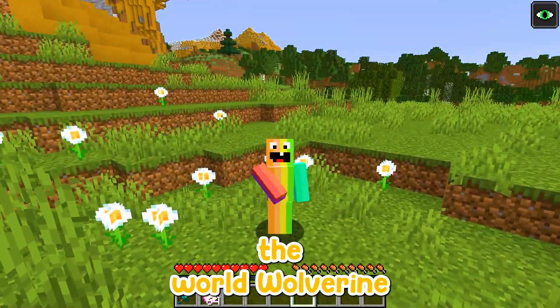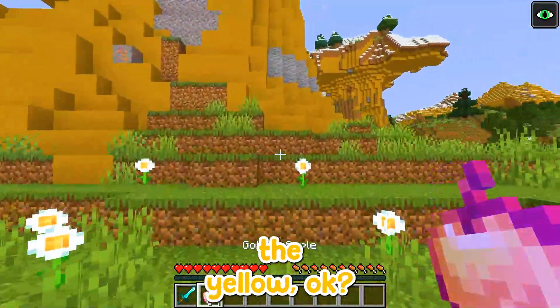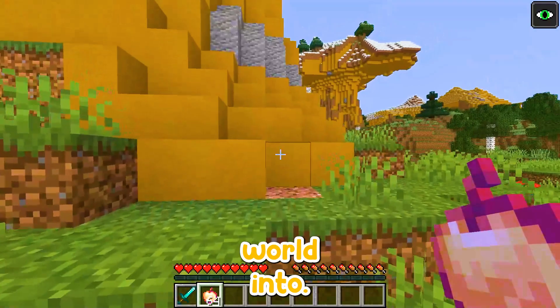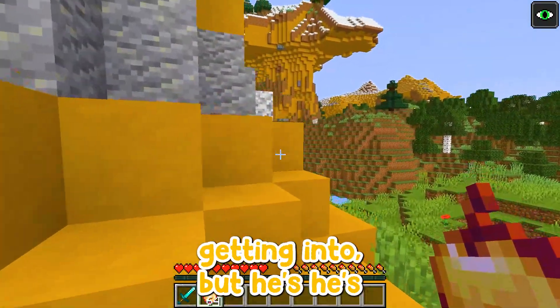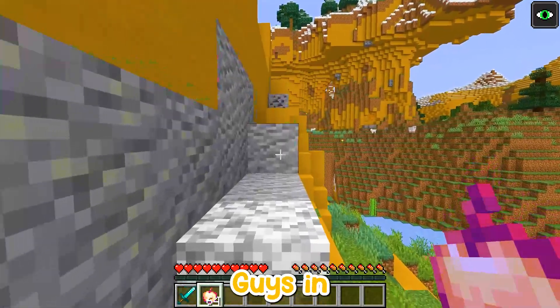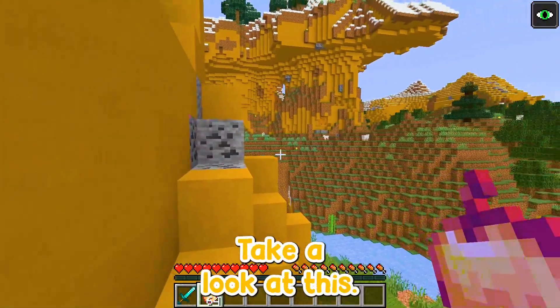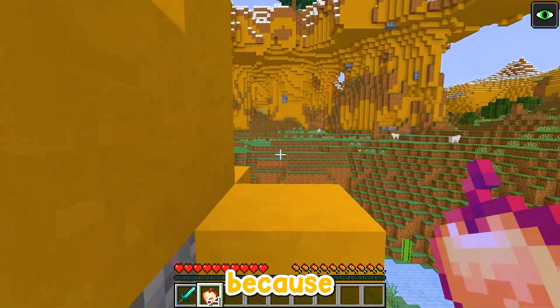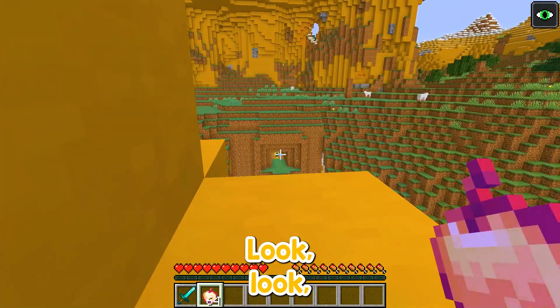Look at the world we're in — look around, look at all the yellow. Bunzo Bunny has turned this world into something crazy, and his secret base is right over there. Ladies and gentlemen, boys and girls, take a look at this. We're sneaking, moving slowly because it's right there.